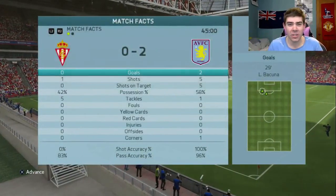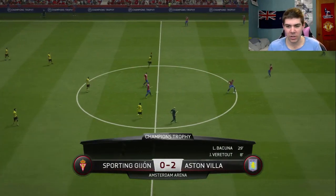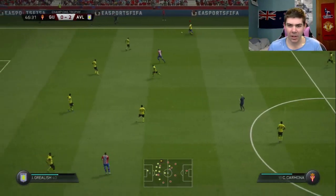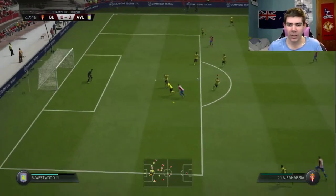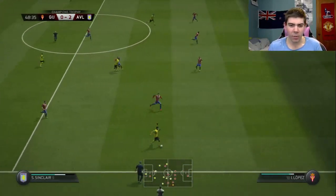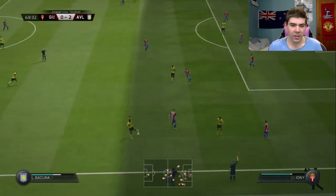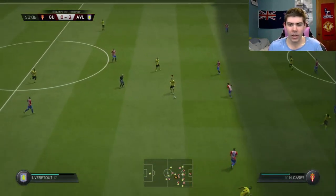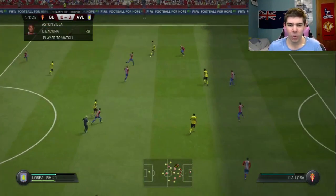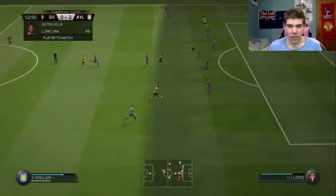What a start from Villa — surprisingly I've actually had possession, which is something I have not had all pre-season. We've had 58% possession in that first half. A lot of people have been saying this FIFA is more about build-up play than pace. In FIFA 15 or FIFA 14 you could just knock it out to Sinclair and he'd run down the wing, but pace isn't as important now — you can see him being caught up to quite comfortably. You really need to build up more, get to the edge of the box, put those finesse shots in, get those long shots in — long shots seem quite good.